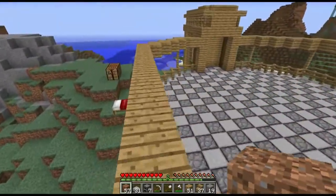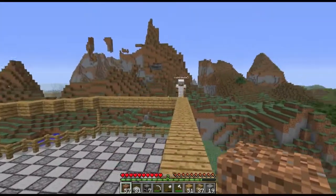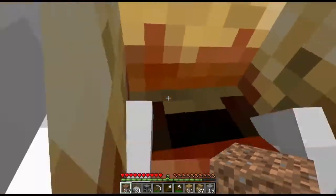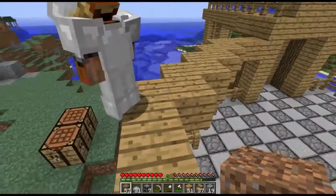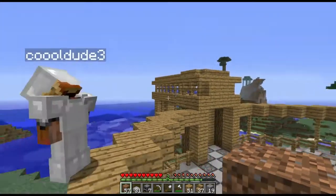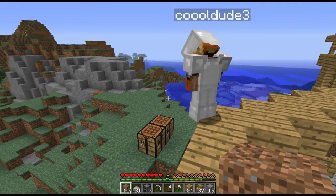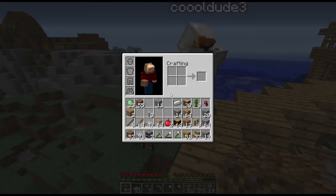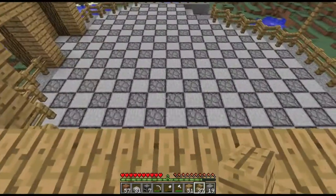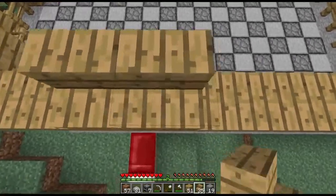Up we go. For the arch - you mean for the roof? I need some stairs and stuff. Are we making stairs all the way up? Yeah. Stairs and stuff is what we need. I don't have any of that - oh, I have stairs. Are we just placing stairs on the block we're on now? Yeah.